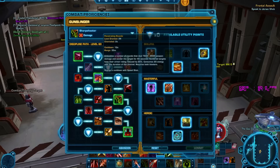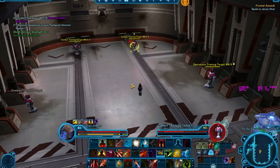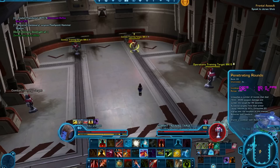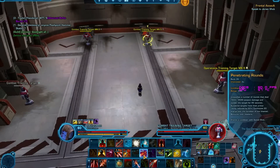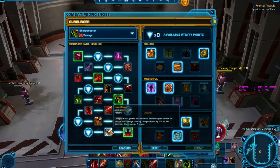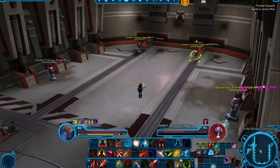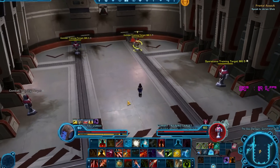The other thing we get is Penetrating Rounds, which basically replaces Speed Shot — we don't use Speed Shot in this rotation at all. Penetrating Rounds Sunders the enemy, reducing their armor rating by 20%. This is our main damage ability; we're going to keep it on cooldown as much as possible. We also have Burst Volley, which finishes the cooldown on Penetrating Rounds and increases our Alacrity. The other new thing is Honed Shots — whenever we hit a Charged Burst, it grants Honed Shots, increasing critical hit chance by 5% for 20 seconds, stacking up to 3 times, for a total of 15% extra crit from Charged Burst.